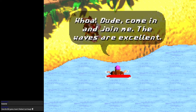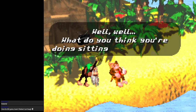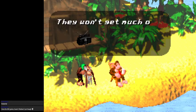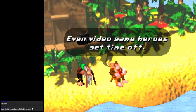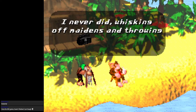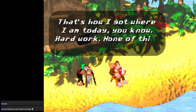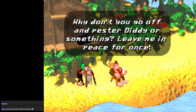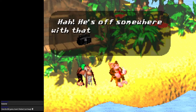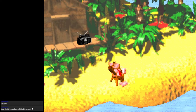Donkey Kong knows what's up — he's just chilling out, having a smoothie. Cranky shows up: 'What do you think you're doing? They won't get much of a game out of this! I thought you were supposed to be a big star.' 'Even video game heroes get time off.' 'I never did — whisking off maidens and throwing barrels around seven days a week. That's how I got where I am today. Hard work.' Cranky Kong: best character.